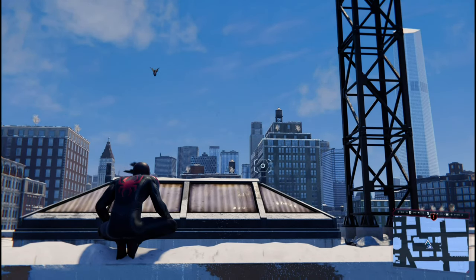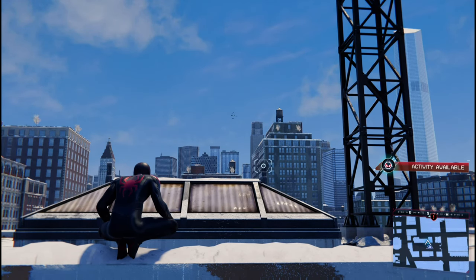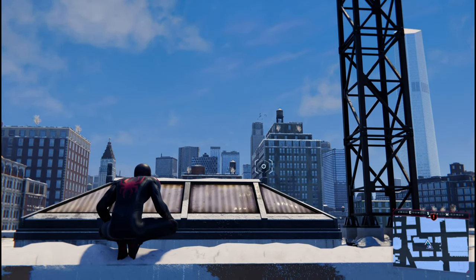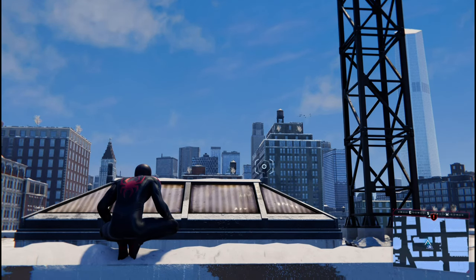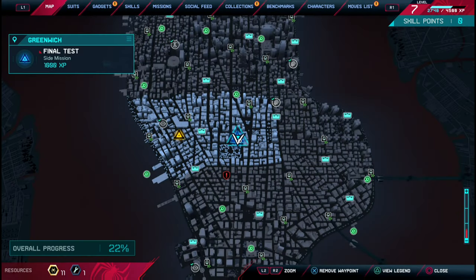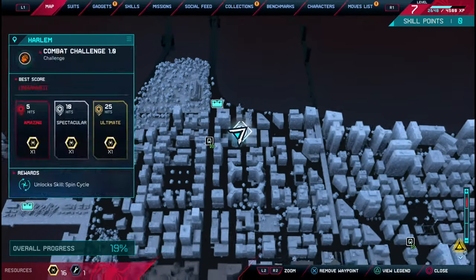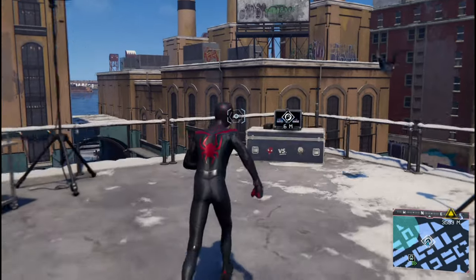What is up guys, we are on Spider-Man Miles Morales on the PlayStation 5. This is going to be the Spider Training complete. What you have to do is complete the stealth challenges 1, 2, 3, the traversal challenges 1, 2, 3, and the combat challenges 1, 2, 3. Once you have completed them, you unlock the final test and that trophy is done and dusted. So enjoy all the clips. We're in Harlem, near the cemetery — you can't really miss it.